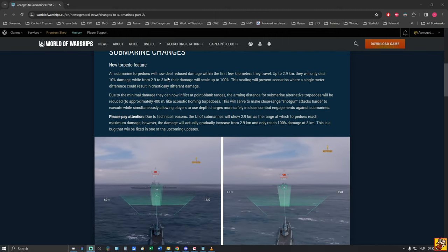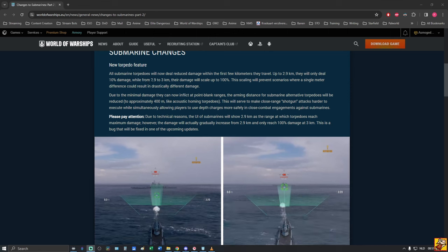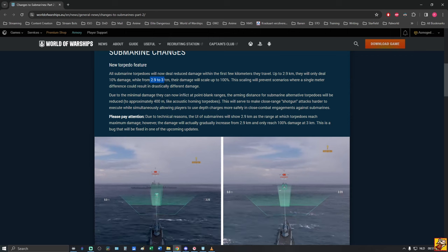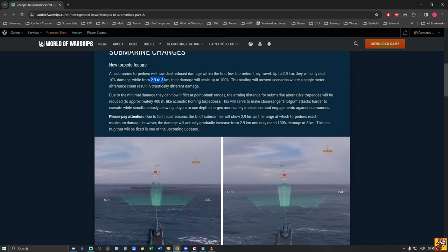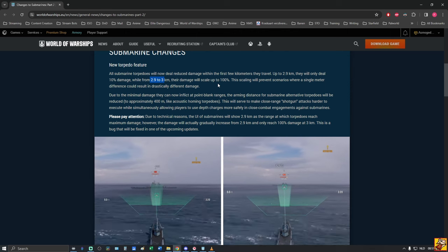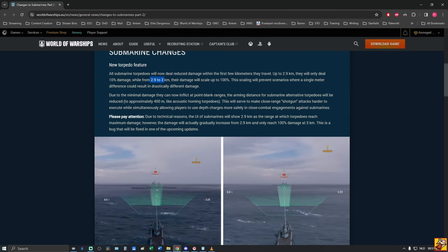All submarine torpedoes will now deal reduced damage within the first few kilometers they travel. Up to 2.9 kilometers they will only deal 10% damage, while from 2.9 to 3 kilometers the damage will scale up to 100 percent. This prevents scenarios where a single meter difference could result in drastically different damage — it's a slow scale-up.